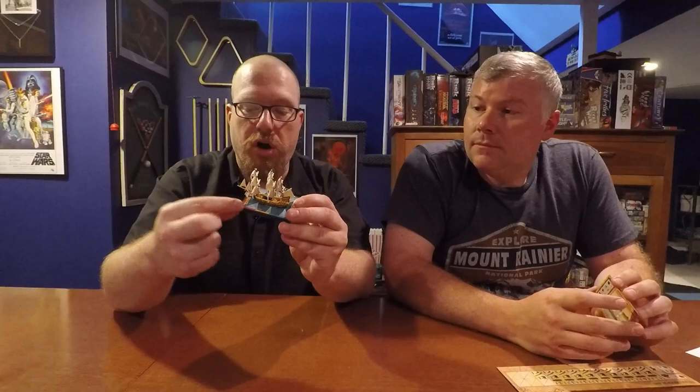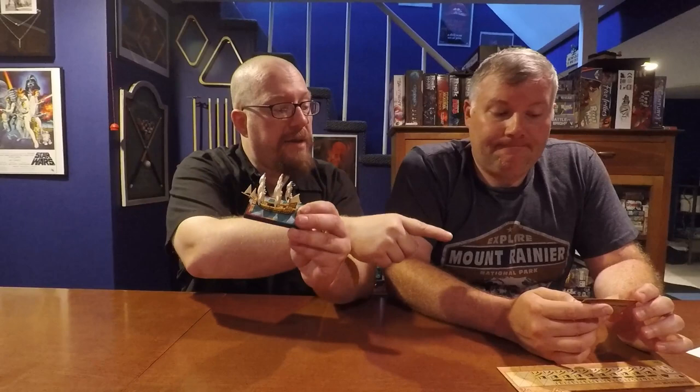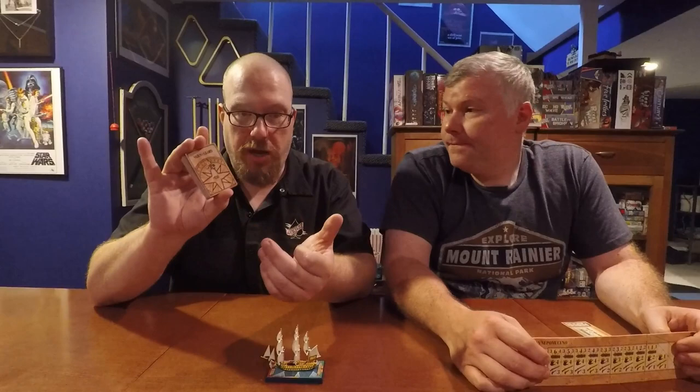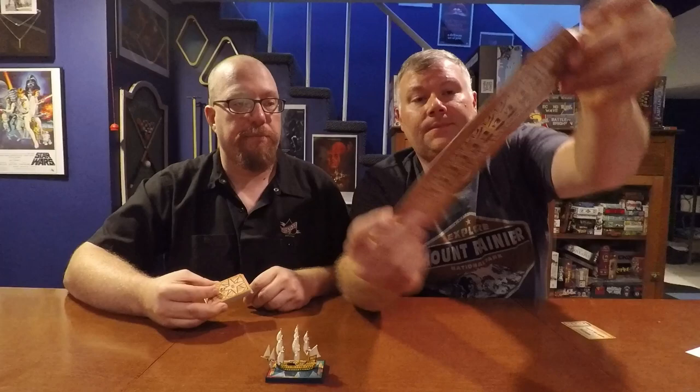First off, we're going to show you some of the things that come with it. Obviously you get your ship, you get the double-sided card which goes underneath your ship for both versions that this ship can represent, and both of those ships are on that card. It comes with a copy of the B maneuver deck — which is the one that the French third-rate ships in the starter set come with — and then it comes with the dashboard, which is double-sided for both versions.